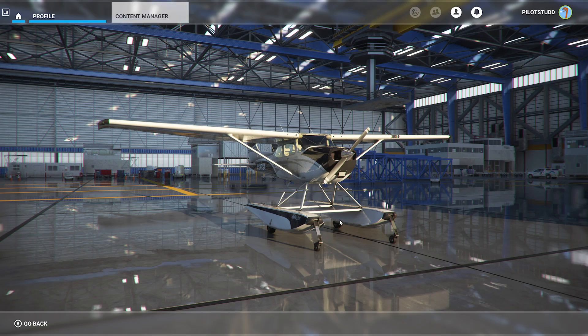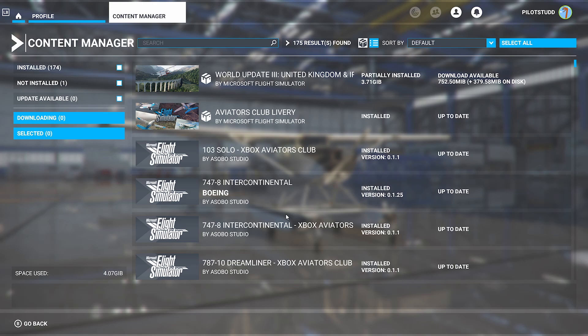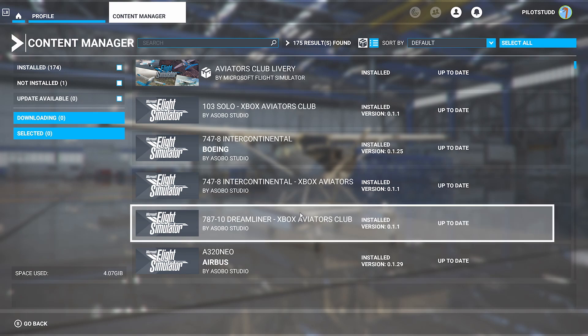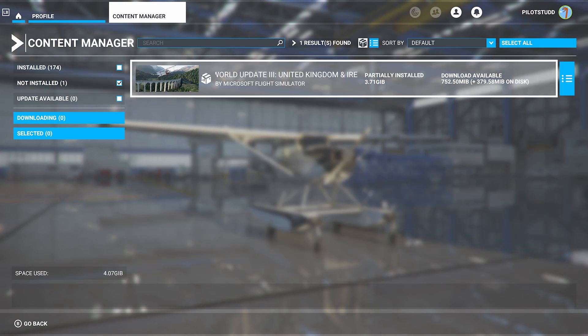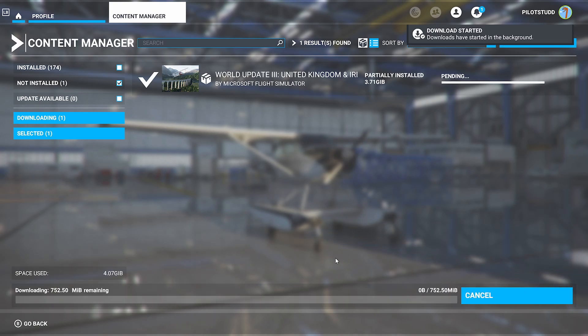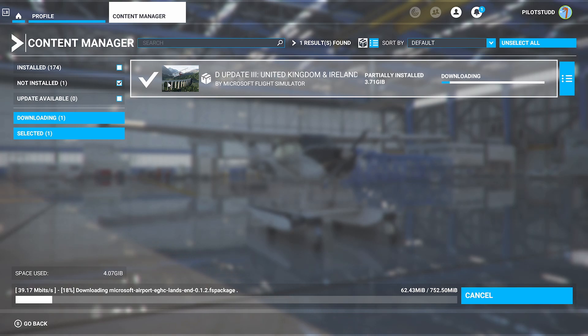Now, you'll want to come over to Content Manager, which is in Profile. If it hasn't pre-installed or installed already, you'll see it in the Not Installed section, which you can see in the top left corner. You can see the products I've already installed, such as the A320 — some of these are only on my PC though. On Not Installed, click it, and you'll see World Update 3 United Kingdom. Easy as that — now click Download. This will download any other bits it's missed. If it hasn't already installed, you'll want to click Download. Most of the time it will download instantly from the Marketplace, or very quickly, and straight away end up in Installed.